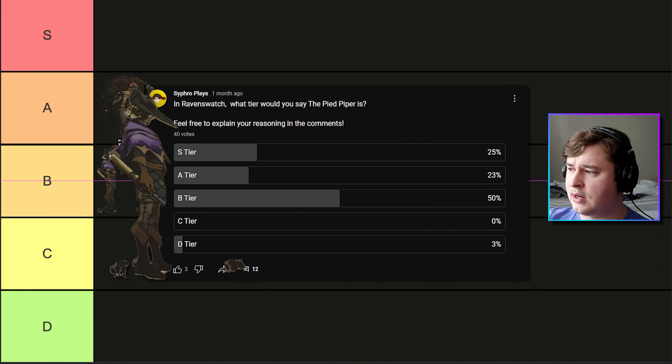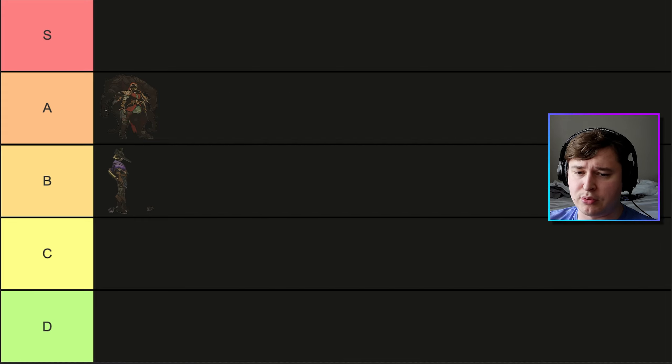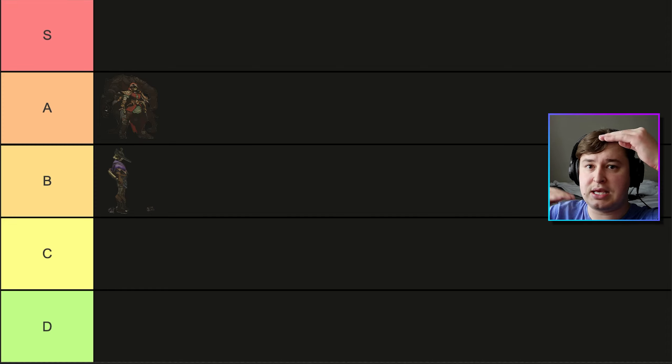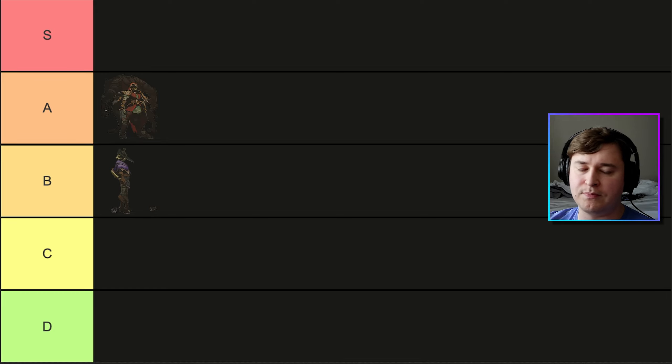Up next we have the Pied Piper, and he is going firmly in B tier. He did have a good amount of votes for S and A tier, equaling 48% between the two of them, and then 50% in B tier. Only a few voted for D tier and none for C tier. He is pretty weak, especially early game, so understandable.